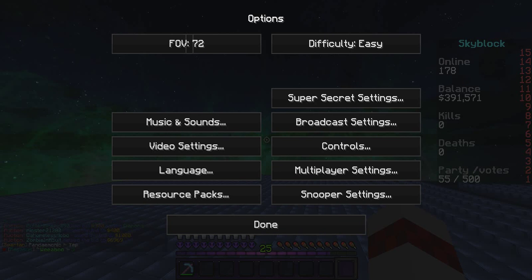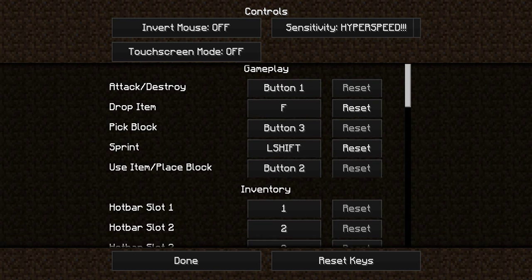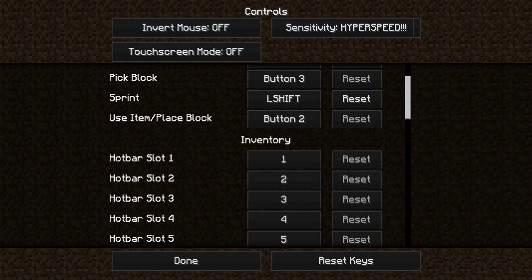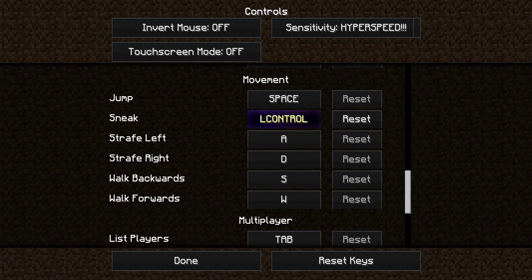Now let's go to controls. Your controls should look kind of like this. Personally, my drop item is F — it seems a little simpler. For sprint, if you double-tap W to sprint, you should definitely do this. It makes it so you can press shift and W at the same time and you'll sprint all the time, even if you run into things. Now let's go to zoom. Optifine has zoom, and I set that to R. Sneak should be left control.